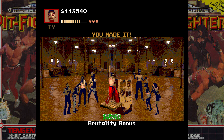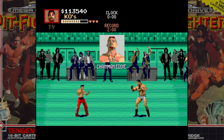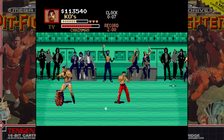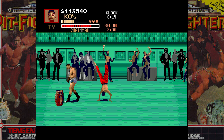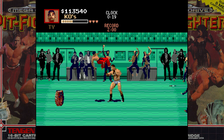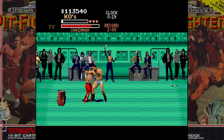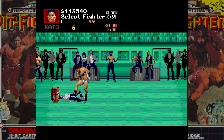Up to here I'm going to lose a life on purpose because I want to switch to Kato, and after I use Kato I will switch to Buzz. Now switching to Kato — he has one of the easier infinites in this game because it does multiple hits.